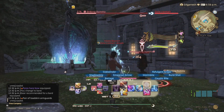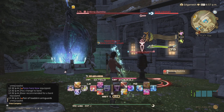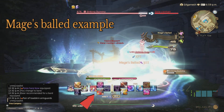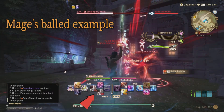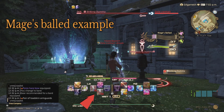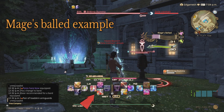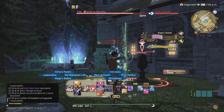You cannot activate Refulgent Arrow because you need a proc from Burst Shot in order for it to work. Another example would be Bard's Songs, which will automatically make Bloodletter or Reign of Death recast timer recast faster — so instead of a one to four second cooldown it may reduce to five to ten seconds because it is proccing through the song itself.